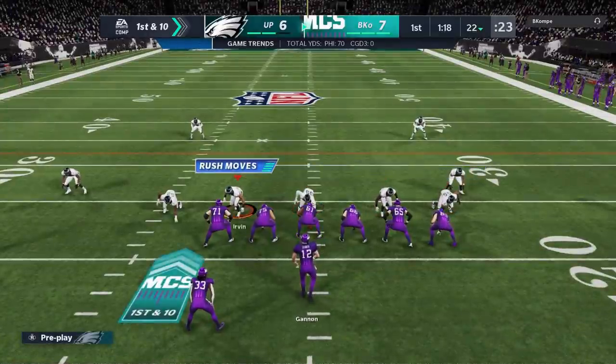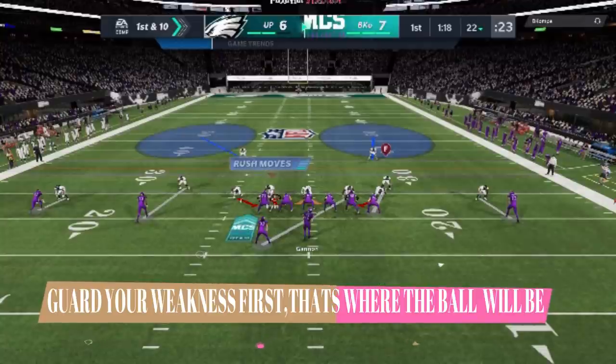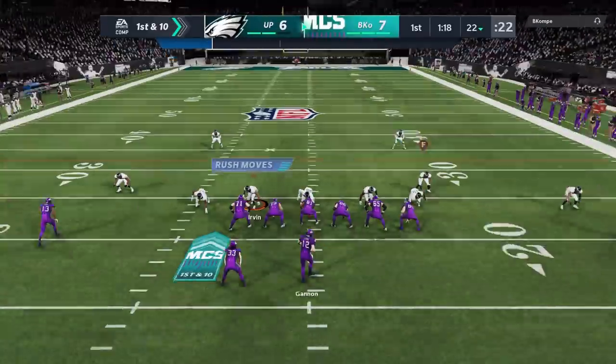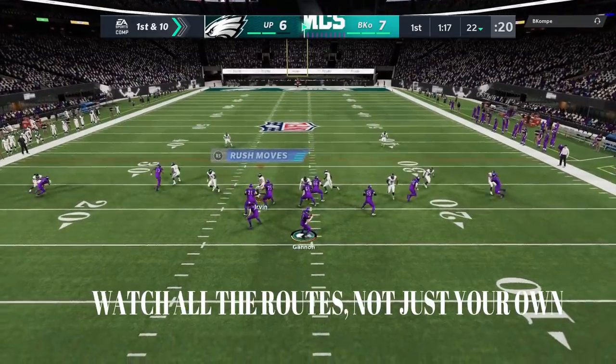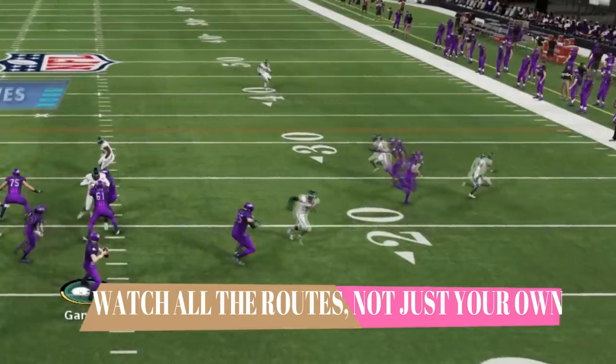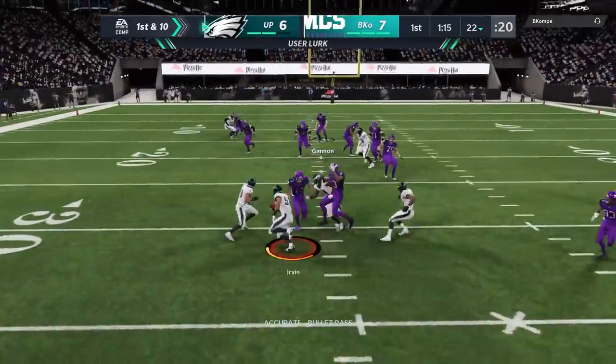Moving to the defensive side: the same way you want to attack a weakness on offense, you have to know the weakness on your own defense and protect it first. I know the defense I'm running, so I have to assume my opponent does too. I'm in man coverage and he seems to know it because he's running all slants, which typically beat man coverage. But I jump the route and pick it off.